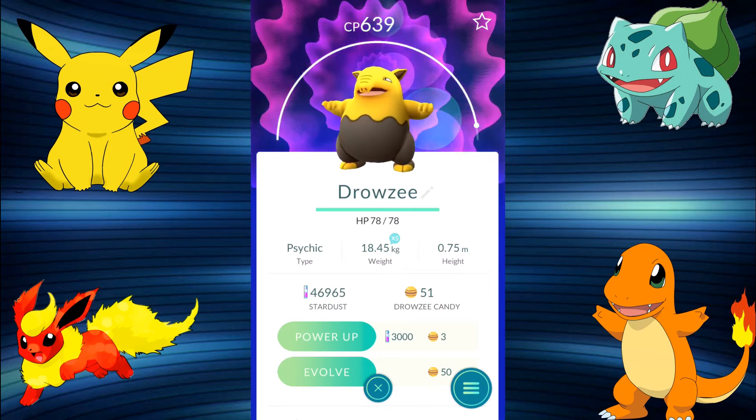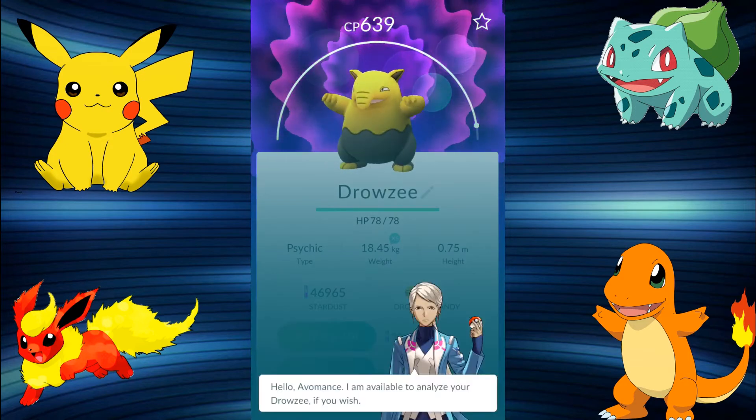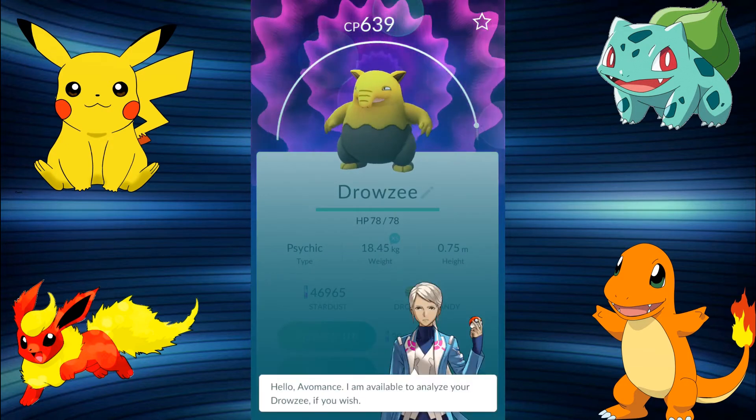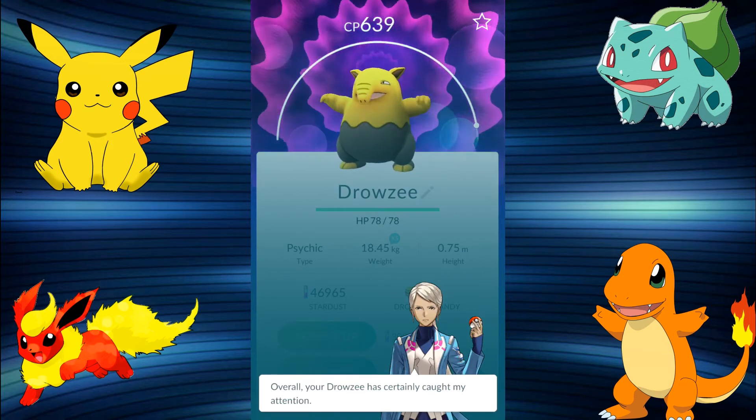With a Lucky Egg on, that gives me extra XP as well. I'm going to stick that into the IV calculator later and find out if he is my Hypno Pokemon. Let's do a quick appraisal. The trainer says Drowzee has 'certainly caught my attention' — so he's not an exciting IV Pokemon, not in excess of 75 or 80, which is a bit of a shame. But never mind, let's crack on.